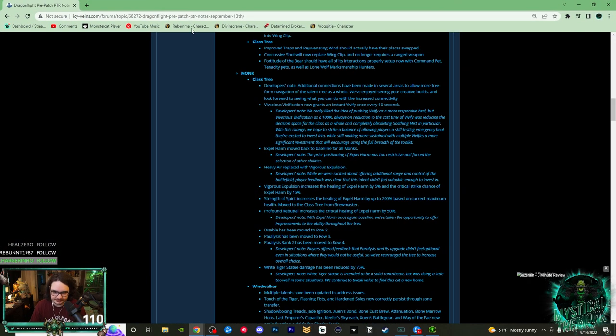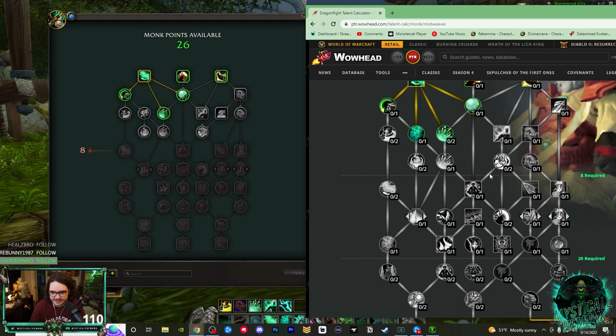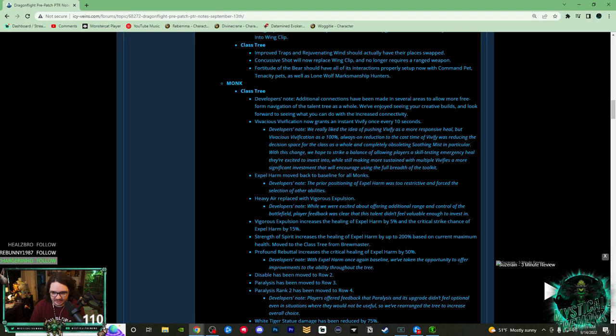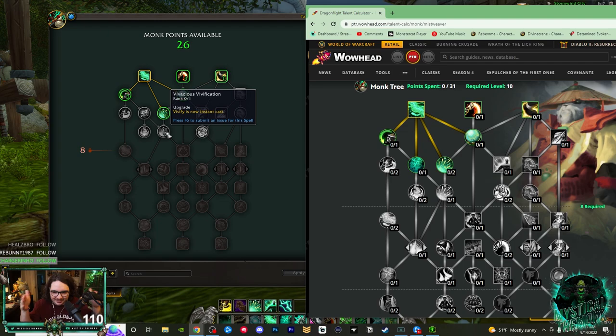First, let's talk about the changes. They've made extra connections and a few changes to the left-hand side here. Vivacious Vivification — the talent that makes Vivify instant — now has a 10-second cooldown. I've been saying this since the beginning; I knew they were going to change it because being able to spam Vivify was just too much. It now has a 10-second cooldown for all specs.